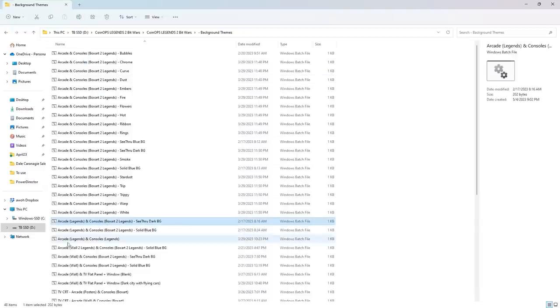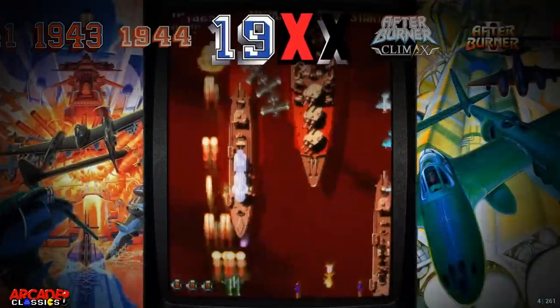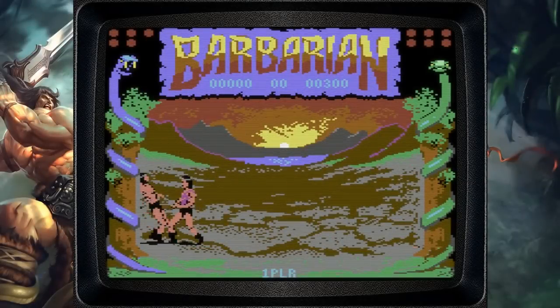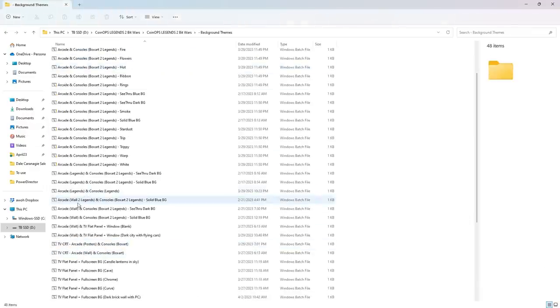They also have 'Arcade Legends and Consoles Box Art 2 Legends' — let's see what that looks like with a see-through dark background. We double-click, go back in, and it changes the theme. At the bottom of the theme list you'll see a full screen view — just the games at the top, and when you go to the different names and go up, the next system has a pop-up with the system name. Then you go into the games and can see the video previews. Not bad, not my favorite.